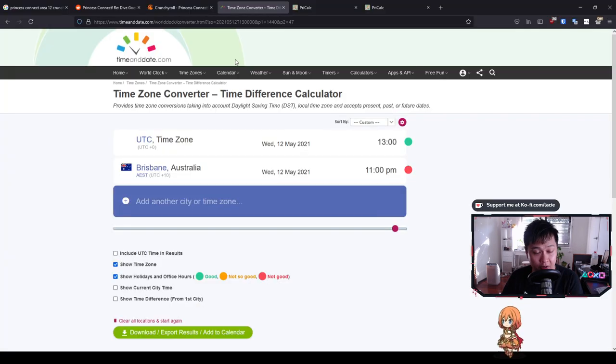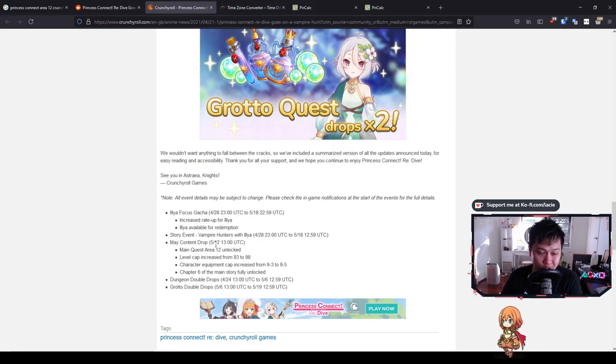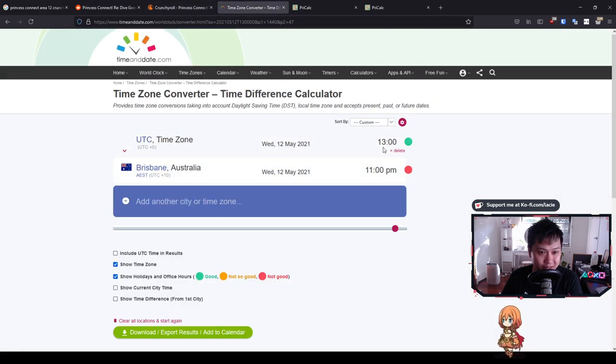First off, let's have a quick look at when the new content is dropping. It's on the 12th of May at 1 PM TC time. Converting that, it's about 40 hours away, so it's going to be the next reset that we actually get the new area.